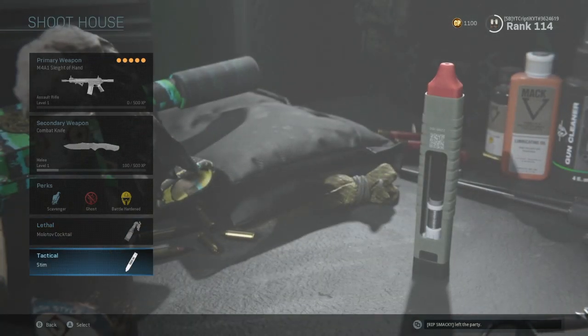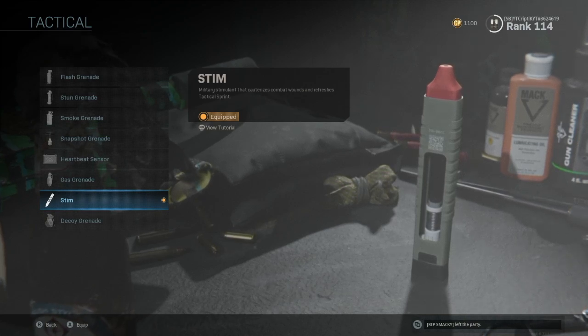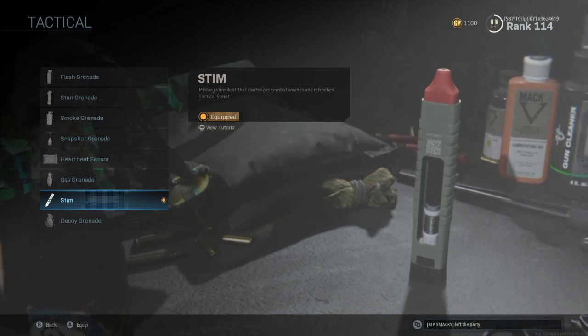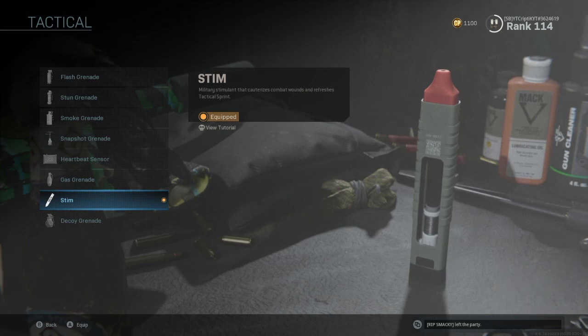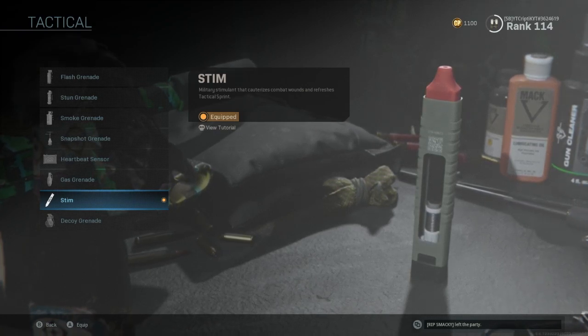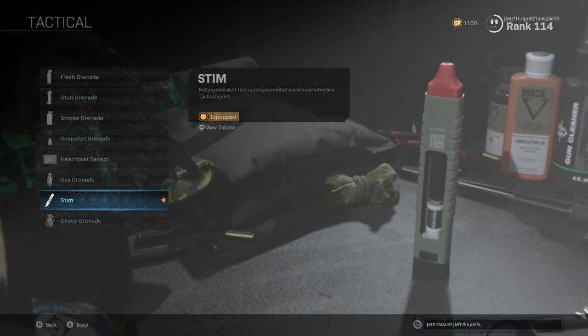For the tactical, I'm going to be using Stim. You're going to be running a lot of one-on-ones and a lot of drop shots on this map. When you win a gunfight you're going to be damaged, and within seconds you'll be running into someone else. If you're a one-shot, they're just going to finish you. Stim is very, very good, and you can actually hipfire whilst injecting the stim — so that's great for shooting other enemies.